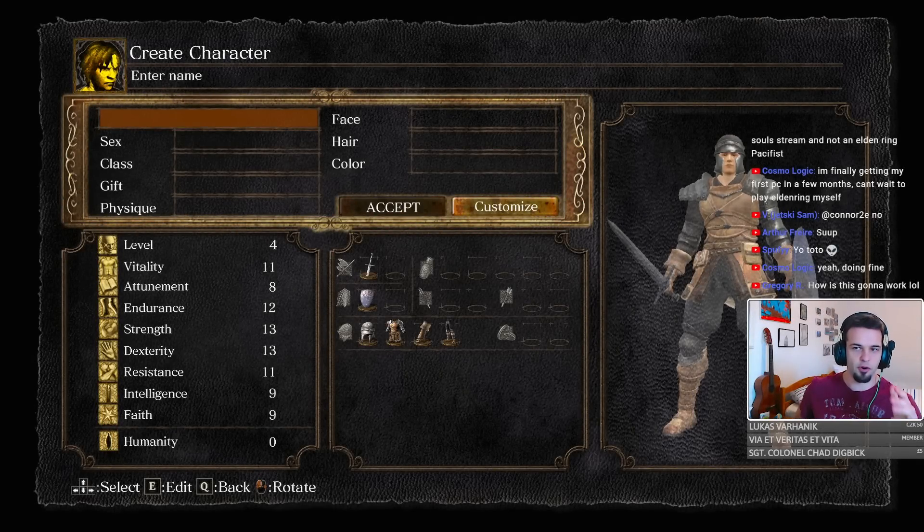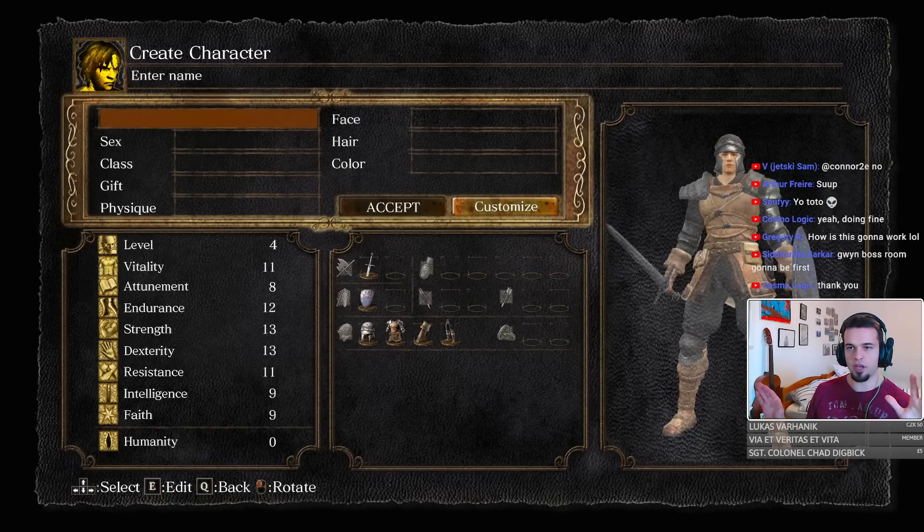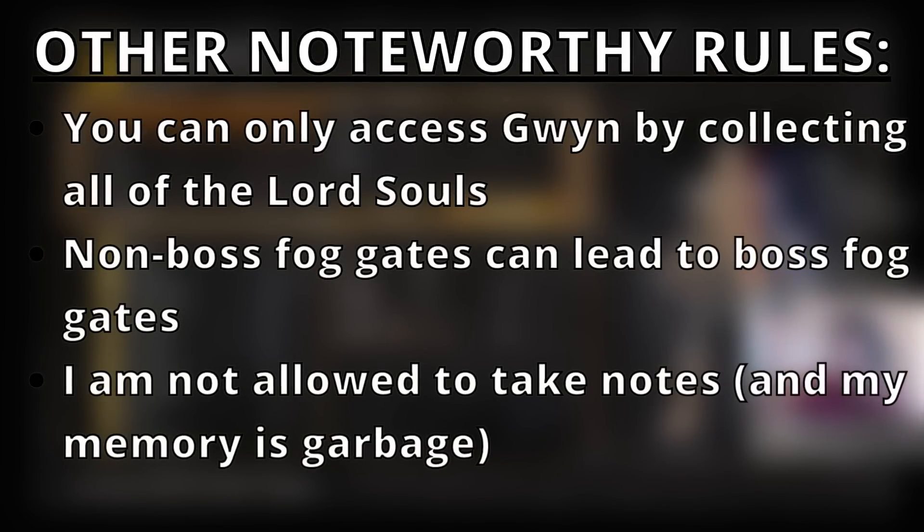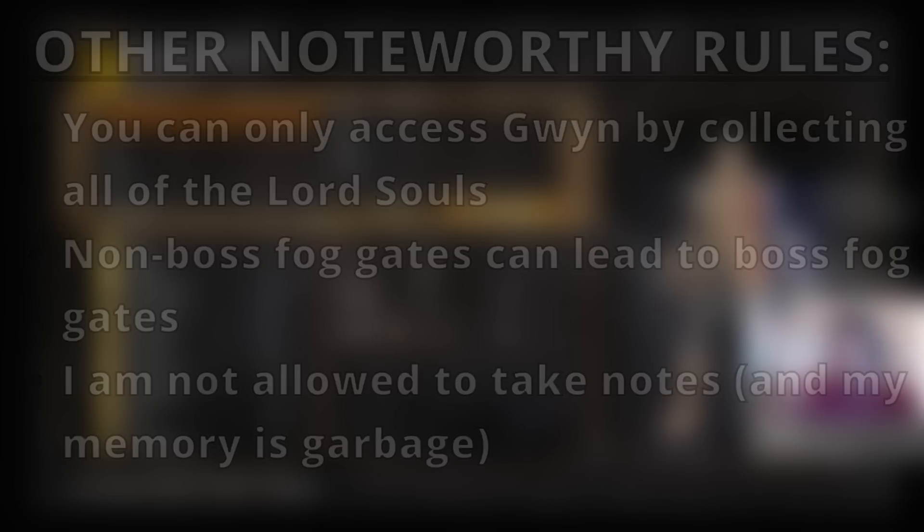For anybody who doesn't know what a foggate randomizer actually is: any foggate that exists in the entirety of Dark Souls is randomized. That means I go into the first foggate in the Undead Burg, I can be transported to Ornstein and Smough immediately. I go into the Ornstein and Smough boss fight, I can be transported to Nito. If I go into Nito, I can be transported to Sif, so on and so forth.